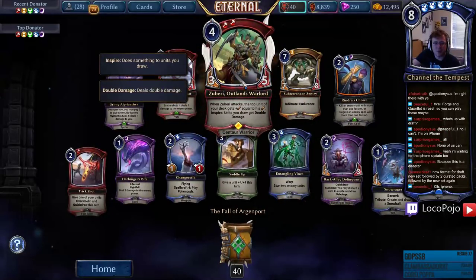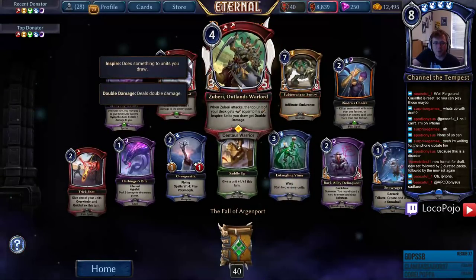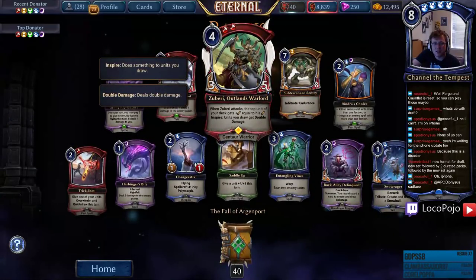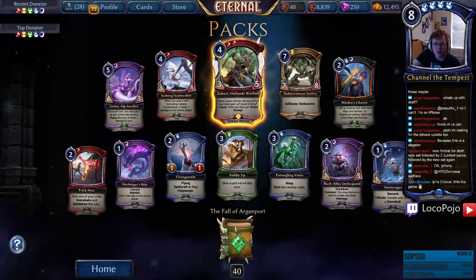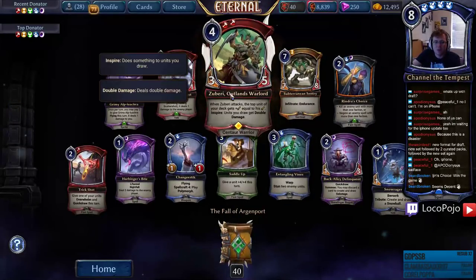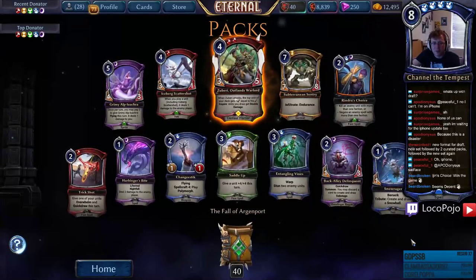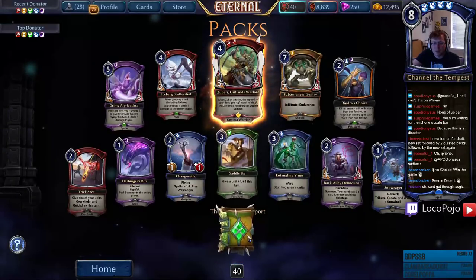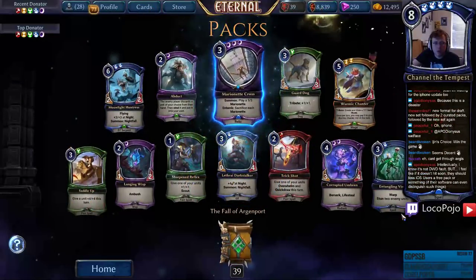Zubari seems fairly solid — he's got Sandstorm Titan stats and cost, and the attack ability is really good. Attacking with Zubari isn't quite as good as using Steward of the Past defensively, but the Inspire ability is solid — you don't have to attack with him. You've got good choices and he'll just stick around for a while. Marionette Cross, Wormic Chanter — another Sandworm guy. Pay two to give Wormic Chanter +4/+4 — not very expensive for a five-five. Weird, but it's a pretty fun uncommon in draft.